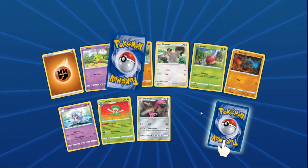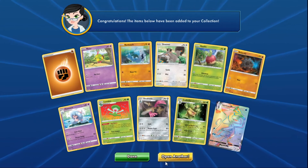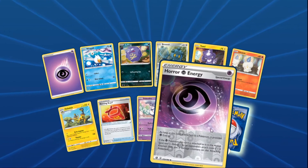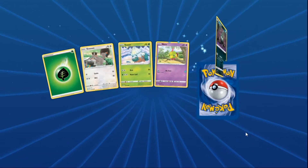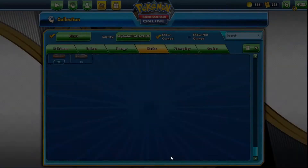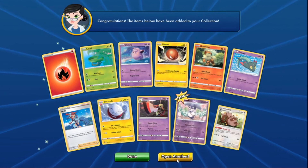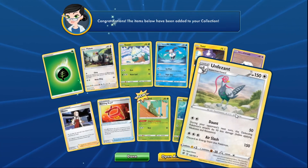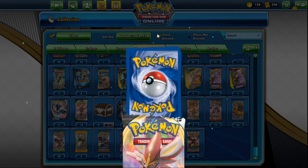Diggity calls his pack number — packs one through five: pack one delivers a rainbow rare Inteleon VMAX. Pack two pulls an Inteleon V to go with the VMAX. Pack three brings a Rillaboom VMAX. Pack four doesn't continue the streak, but pack five still impresses. Three back-to-back crazy pulls! Fifteen packs left and still no Boss's Orders.